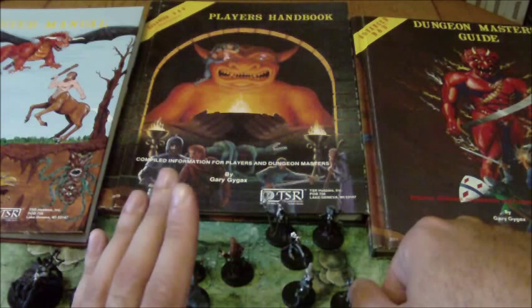TSR was horribly mismanaged at this point. Its board of directors consisted of Gary Gygax, Brian Bloom, and Kevin Bloom. The Blooms owned 60% of the shares, giving them controlling interest in the company, while Gary was more of the public face — which is why he was sent to California for the D&D Entertainment Corporation. By 1984, TSR was 1.5 million dollars in debt, and their employee count went from 350 at the start of the year to less than 100 after layoffs.